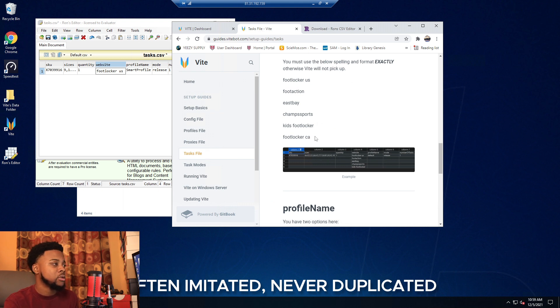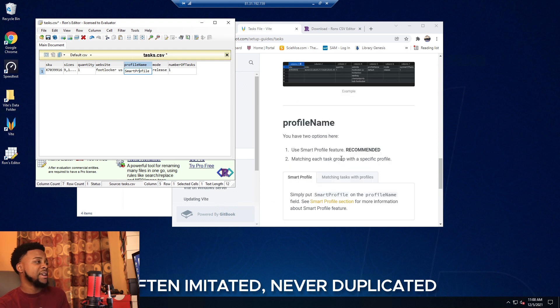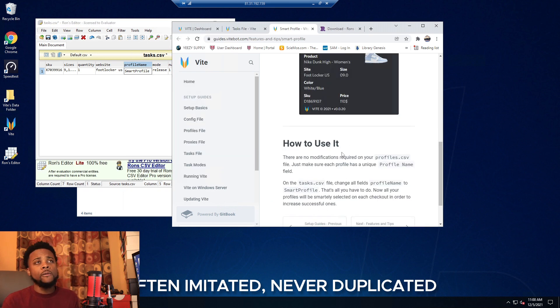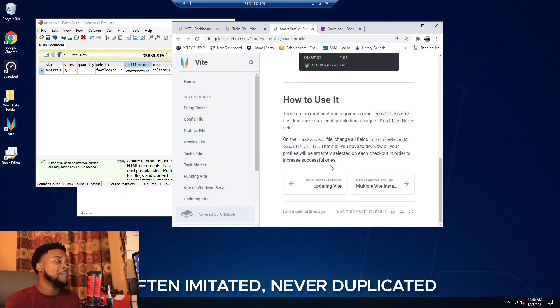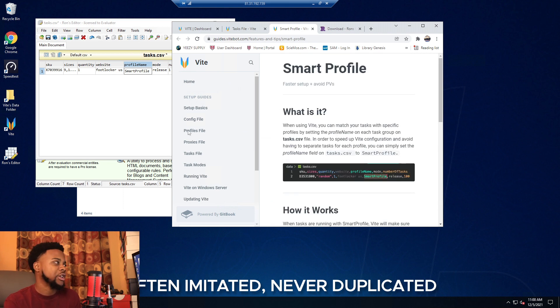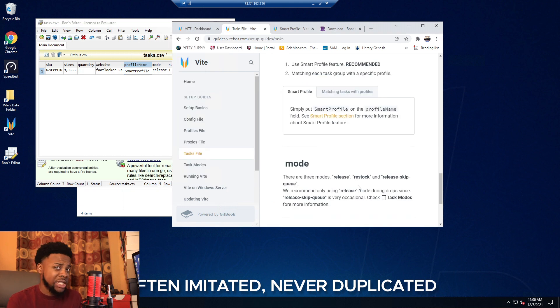The supported sites are: Foot Locker US, Foot Action, East Bay, Champs Sports, Kids Foot Locker, and Foot Locker CA. For the profile name field, they recommend using Smart Profile mode. Smart Profile means if your profile declines for any reason or hits an error, it will automatically switch to a different profile and retry checkout — so you don't need to manually edit your task or remove a declined profile.